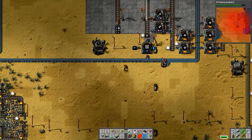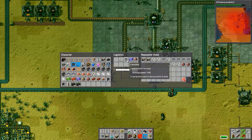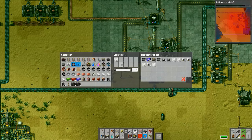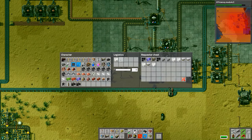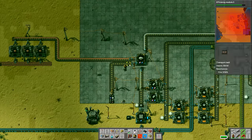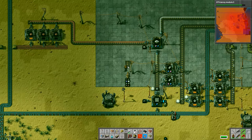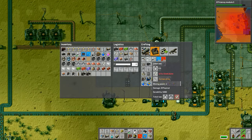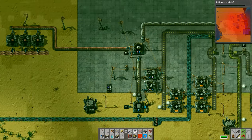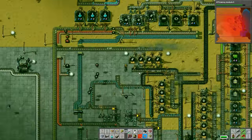Hey folks, it's Frithgar here, how you doing? I'm going to continue gathering up all of the resources that we need to make all of this stuff. I've almost got everything for the satellite and the rocket silo - we've got a few more bits to gather. I'm just after fuel for the satellite and then we're done. I also need a couple of the low density structures, but I'm just changing that round slightly so the robots bring it in.